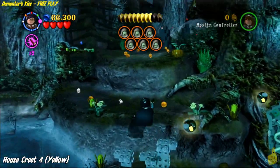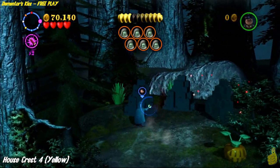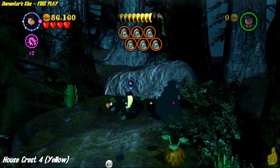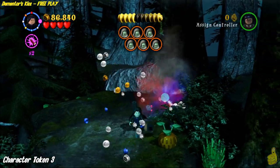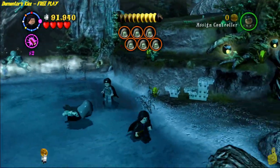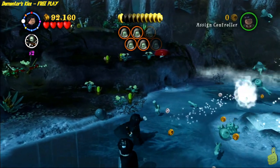We destroyed the two items on the right-hand side with Reducto, which gave us access to that character token. We built up some items and made our way all the way up top using Leviosa. Once up top, we're using dark magic to destroy some items — there are three pillars up here and two of the three yield items. We got the house crest and that character token. We are good to go on all items including the student in peril.